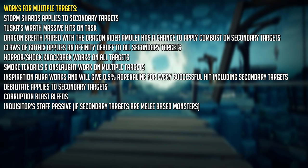Corruption Blast bleeds do work on all targets, meaning that the first hit — the highest hit — is applied to every single target with the Chain. This ultimately means the targets that usually get the second hit and then start bleeding with Corruption Blast have an extra hit on top of that, meaning Corruption Blast will do more damage overall.